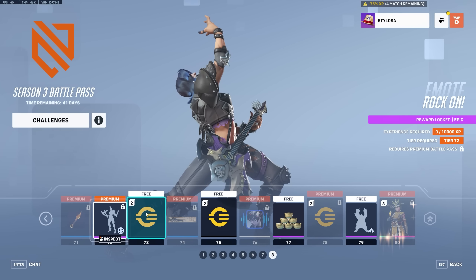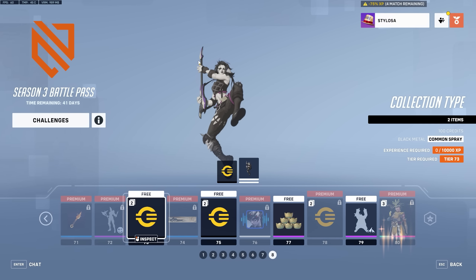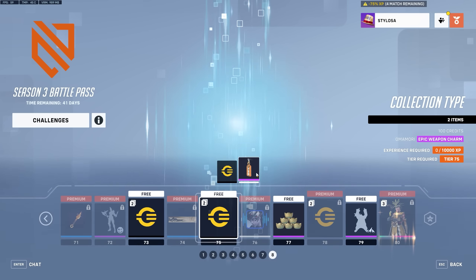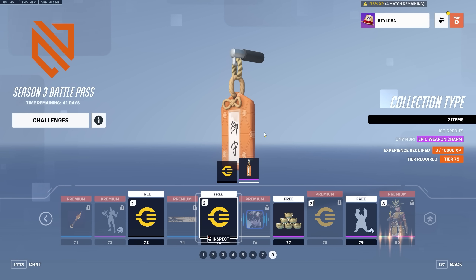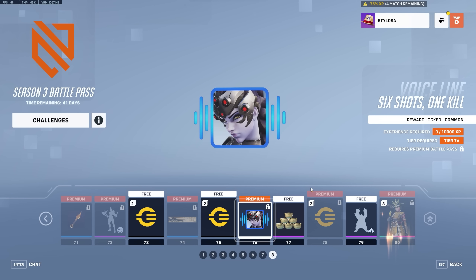More credits. Another spray — really nice art style. Amaterasu player card. More cash. Then we get an Omamori weapon charm. One of Cassidy's voice lines goes: 'Sometimes it's six shots, one kill' — possibly the best voice line in the history of Overwatch 2. And Widowmaker responds: 'It's always six shots, one kill — what are you talking about, Widow?' I love stuff like that where the game is taking the piss out of itself. I wish they'd do more of that.